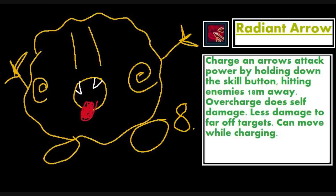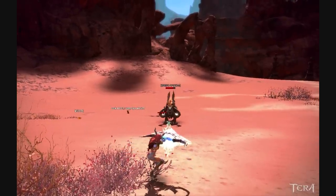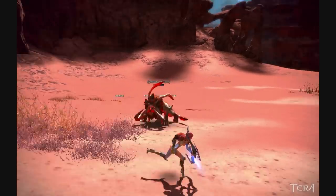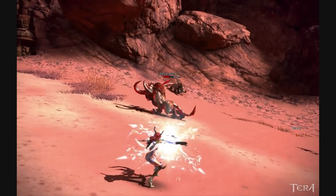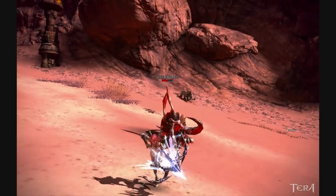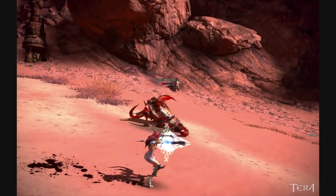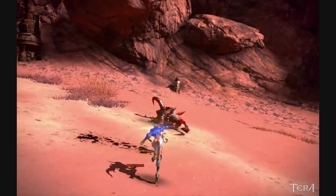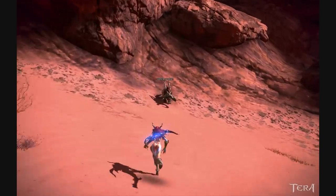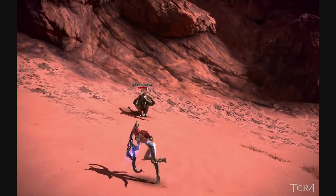Radiant Arrow is your core ability for single targets. It's a charge skill like Penetrating Arrow, but designed to hit only one target. Like Penetrating Arrow, you can move while charging and take damage if you overcharge. Both abilities have glyphs that remove the movement slow while charging. Penetrating Arrow can also be glyphed for increased damage, allowing it to closely match Radiant Arrow's damage. In most BAM DPS situations you'll be using them one after the other rather than choosing between them. Both of these abilities chain into another skill called Salvo, which I'll explain shortly.